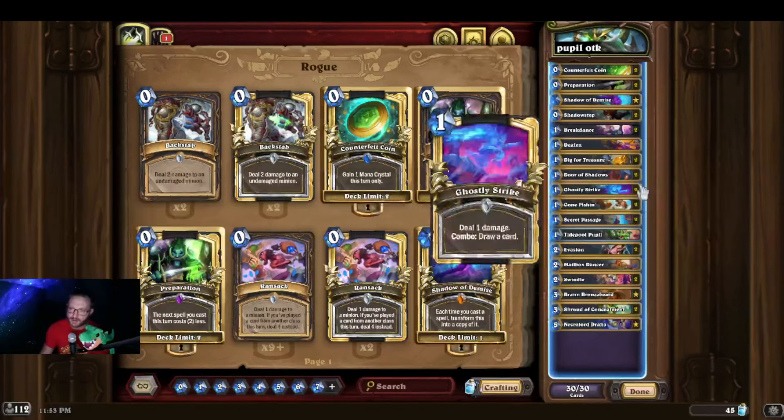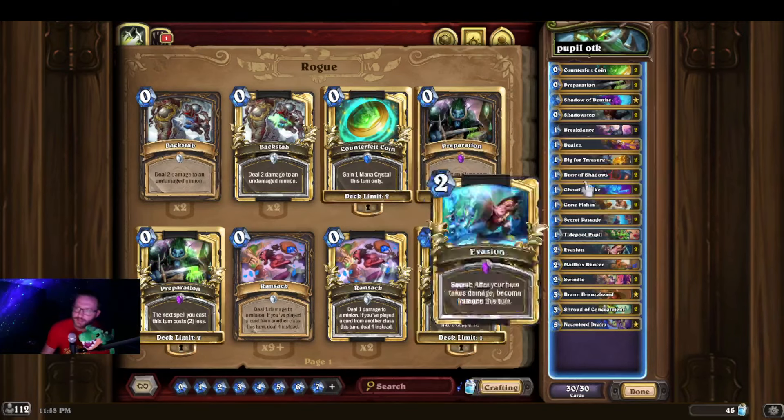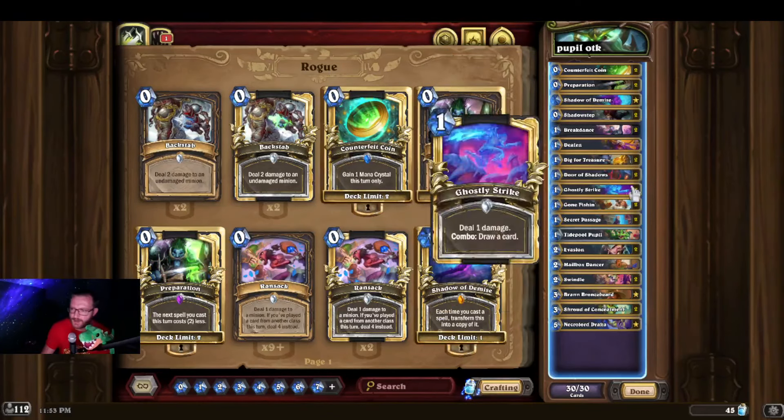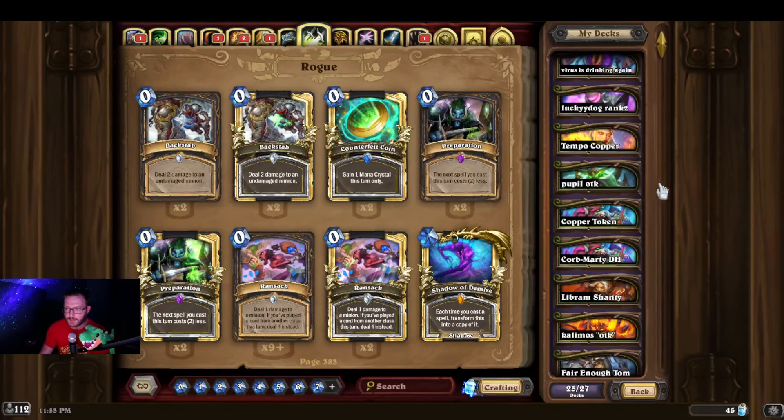This is not as scary a deck as we thought it was going to be. It is definitely limited by animation cheating, and it loses to multiple Toms and the most minor of disruption. I'd probably rate it around as good as that old Dorian Tog Druid people were doing at the end of last miniset — probably a little bit more consistent than that, but not much. You can also aggro it down, or you could beat people on turn three.